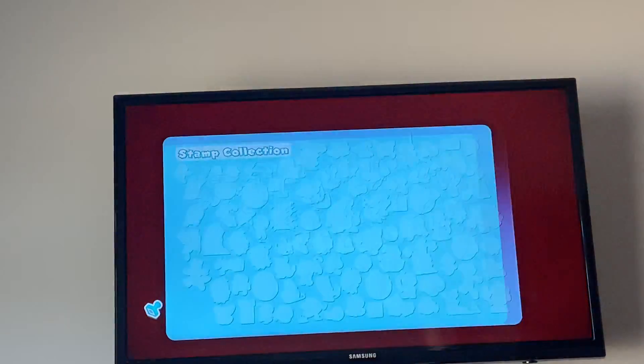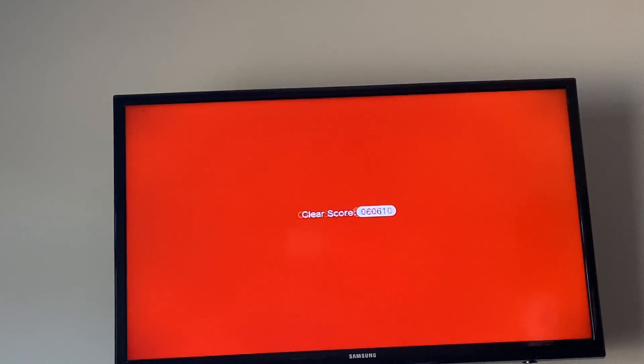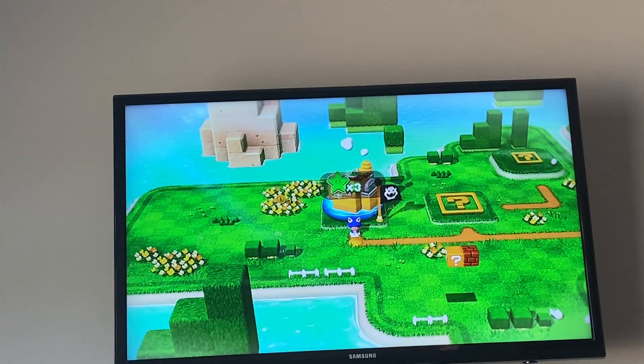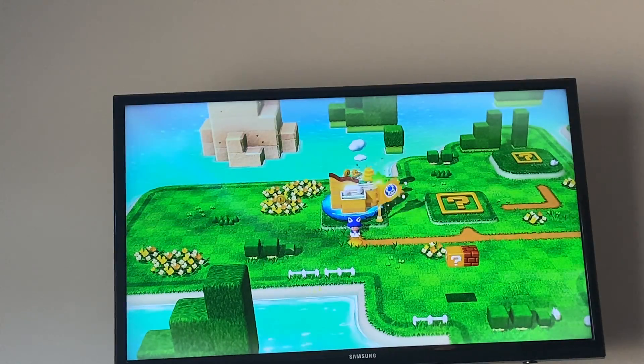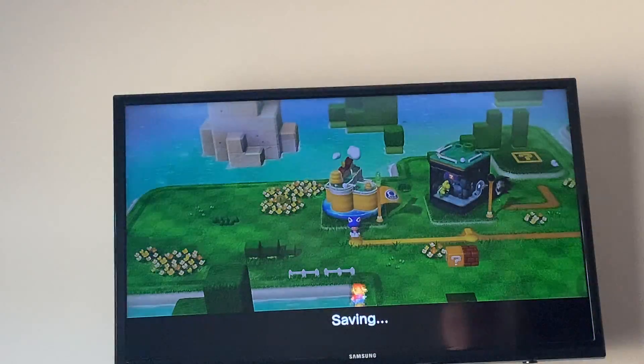Shows your score, and then the stamp — which we got the Cat Mario stamp right there. There we go, we got three green stars and we beat that one.